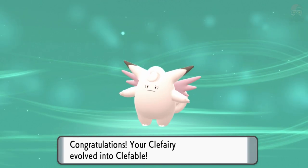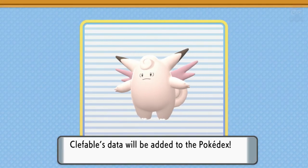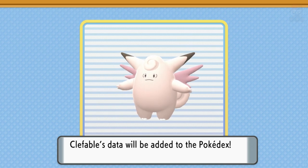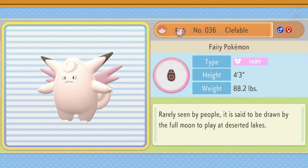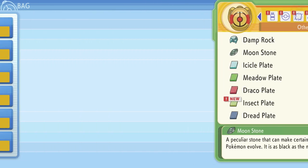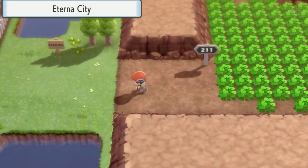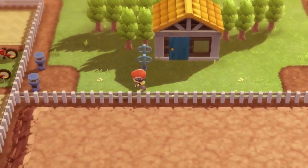Hopefully that helps you guys out. Who knows — maybe the Clefairy you end up catching is holding a Moonstone, and you could actually use it on that same Clefairy to evolve it into Clefable right away. Maybe you get lucky, maybe not. Hopefully this video helped you guys out. If it did, be sure to leave a like, subscribe for more Nintendo and Pokémon content, and I'll see you guys soon in another one. Until then, my friends — game on, and thanks for watching.